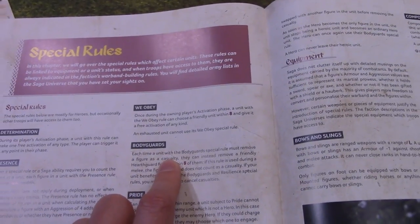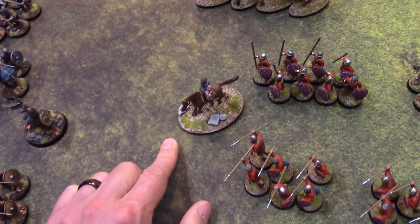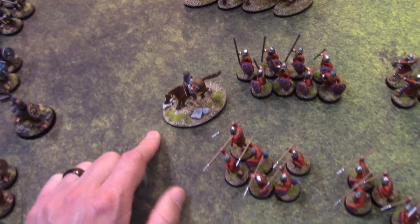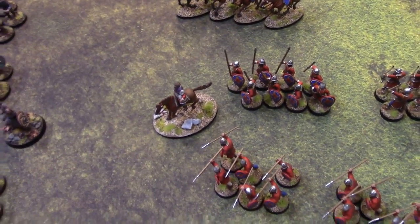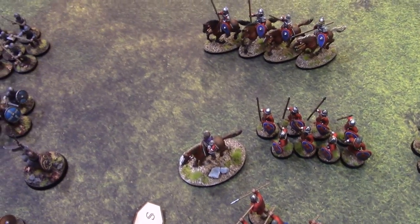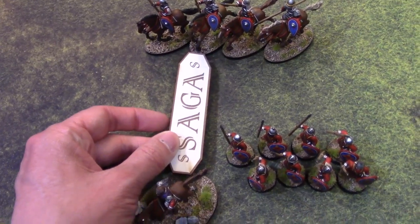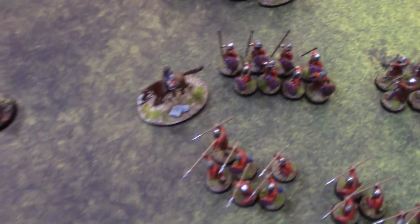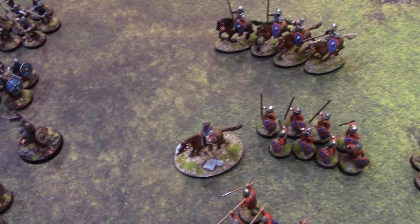The Bodyguards rule is a special rule allowing Hearthguard within short distance to take hits on behalf of the Warlord. Warlords have just one wound, so if the Warlord takes a wound, you can pass it to a Hearthguard within short distance — you just remove a Hearthguard instead. That's another reason to take Hearthguards, to help keep your Warlord alive.